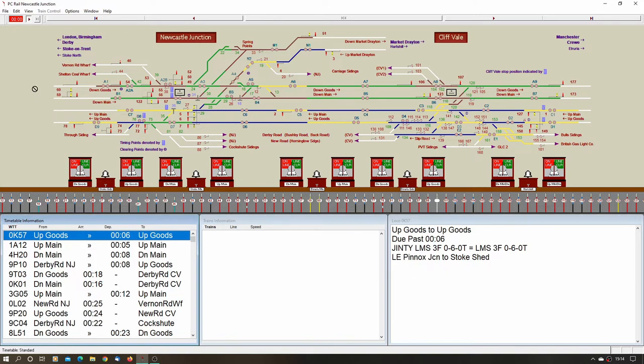The numbering goes — Newcastle Junction is up to 88 and Cliff Vale uses the prefix one, so lever number one at Cliff Vale is 101 on this simulation. There's only about 500 yards between the boxes, which makes it interesting covering both locations. Looking at the fringe boxes, Stoke North is 558 yards away, so not long at all. You'll notice a lot of the stop signals have distant signals underneath them because of the close distances. We've also got the branch down to Market Drayton, working to Artsill on that line.